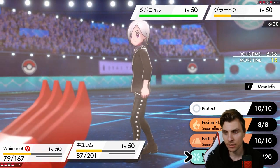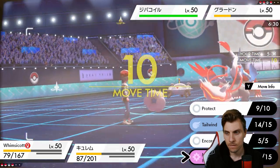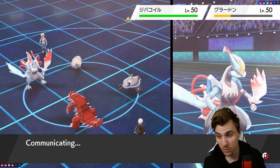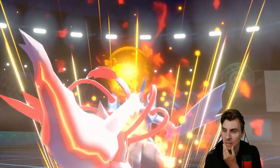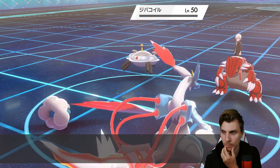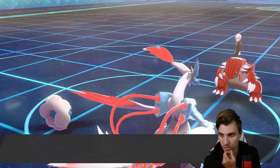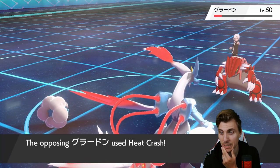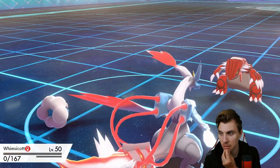I think we go after Magnezone here. We move last and go Fusion Flare into Magnezone — it's going to have Sturdy, which is the most annoying thing. Somehow we get rid of Magnezone, so that big threat is gone. Groudon is more likely to protect. Heat Crash comes out into Whimsicott, taking it down. Kyurem naturally outspeeds Groudon anyway.